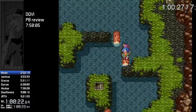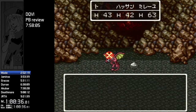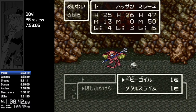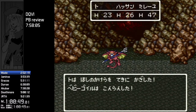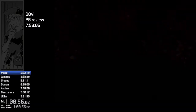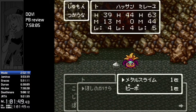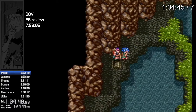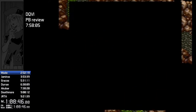I saw four Metal Slimes, including two at the very beginning of this cave, which would have been great to get. But they all ran away as soon as they could — I got ambushed by one fight, so there was one turn where I didn't do anything and one ran away, then the next turn the other ran away. This happened twice more, almost back to back. And then I spent the next six minutes grinding without finding a Metal Slime, which is terrible. Just a really, really bad segment.